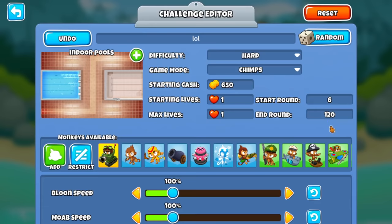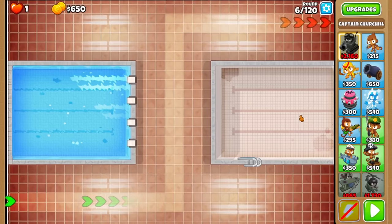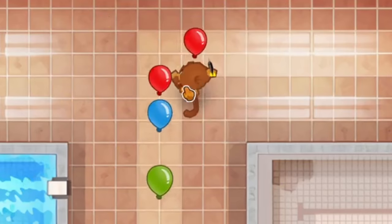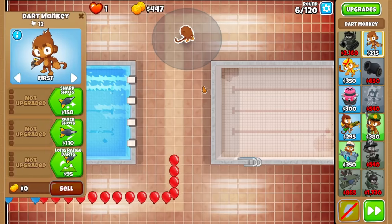Let's go all the way to round 120, see a couple new free play rounds as well. And Churchill too. So let's give it a go. Unfortunately, if any of you know how BTD Battles Indoor Pools works, this map is not coded to have balloons come from that other side. I'm going to start with the Dartmonkey. Take a look at that — we have a dart cluster straight off the bat.